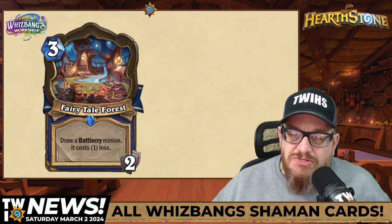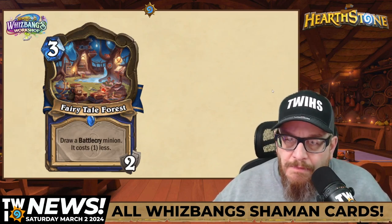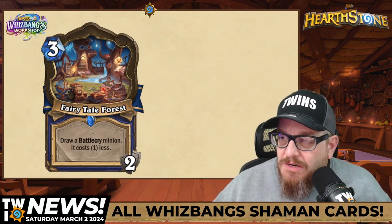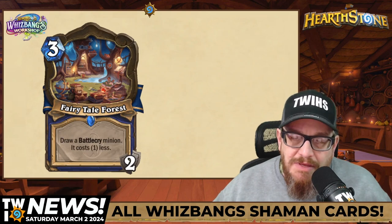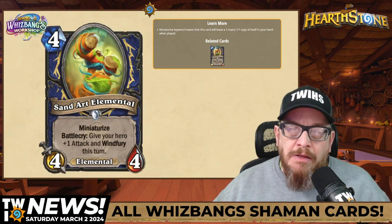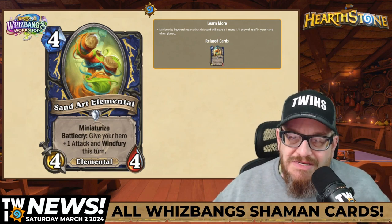Next: Fairy Tale Forest, a Location card at three mana with two charges. Its effect is: draw a Battlecry minion and it costs one less. Pretty cool. I like the artwork — there's not one piece of artwork in this set that I'm not super stoked about. It'll be interesting to see how the golden animation looks on this one as well.